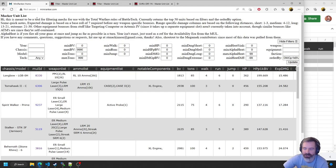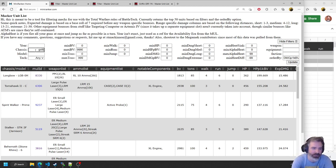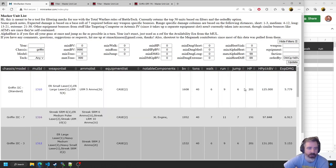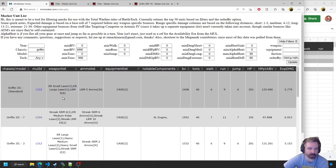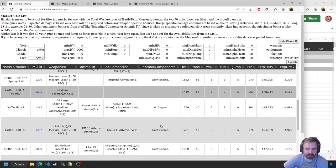So that's something I was looking to solve. Enter what I'm calling the Macro Unit List. If we go in here and type in Griffin, here's kind of the same list of Griffins, but we have the weapon list right here.